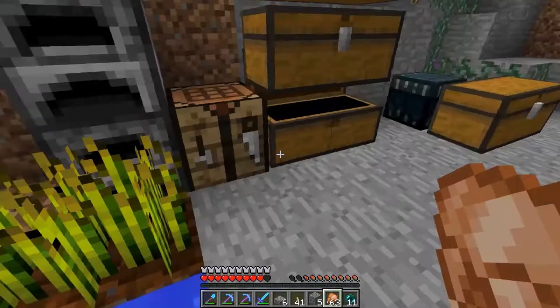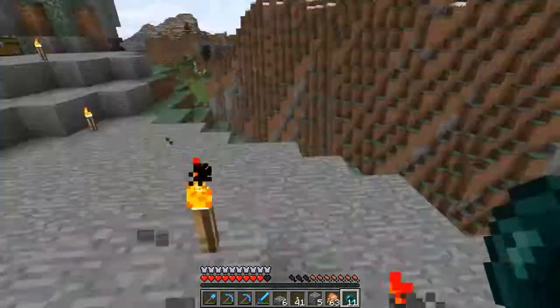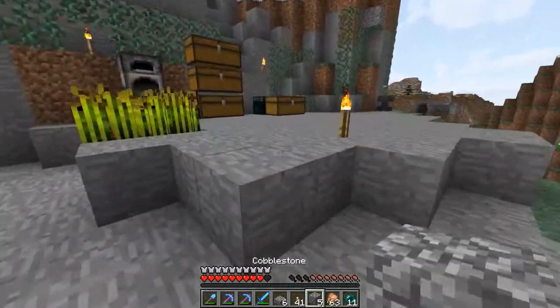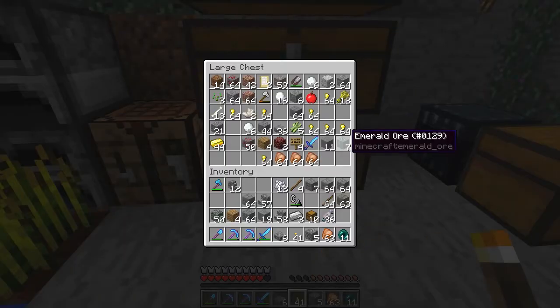In the infinite hunt for where everything is. Before we go back down there, we ought to grab the block of emerald. Not sure what chest it's in — oh, there it is. Block of emerald.